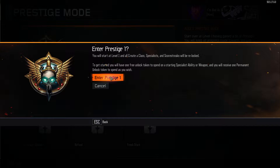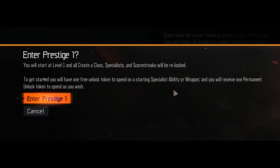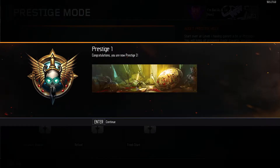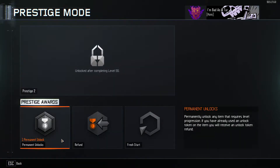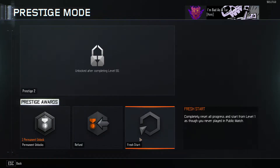I'm going to get a free unlock token to spare. It's a free unlock token you can spend on a specialist ability, a weapon, or even a permanent unlock — to spare as you wish. Entering Prestige 1. Congratulations, you are now Prestige 1! I got a permanent unlock, a refund, and a fresh restart option.